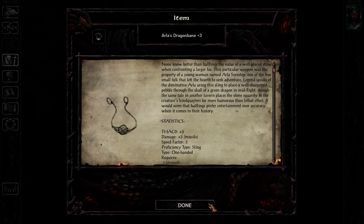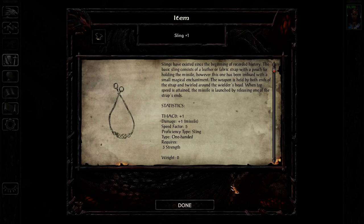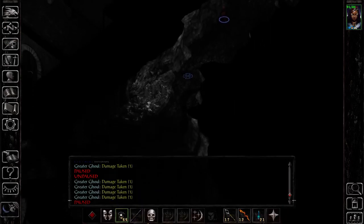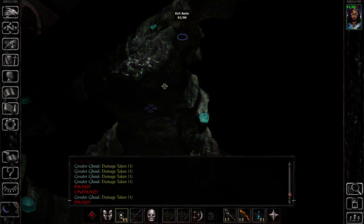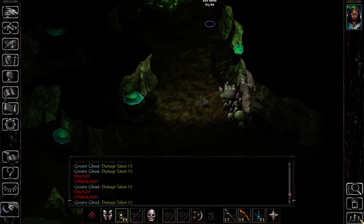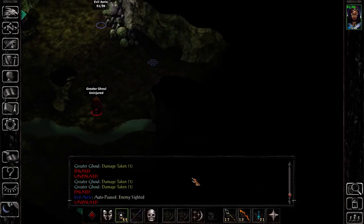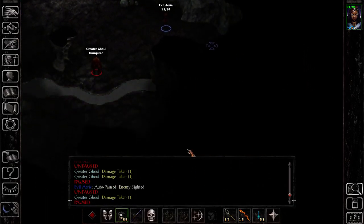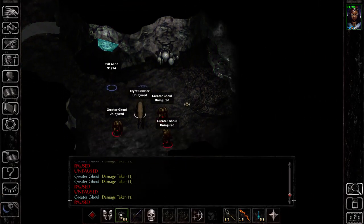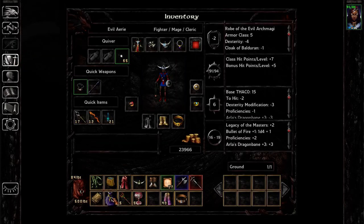This is a huge upgrade to what we had, obviously. I might as well stay like this for now — we're not gonna fight anyway. I'm wondering where the wand of monster summoning was again; I definitely need to grab that too. But I have to go back in that direction anyway so that's not a problem. Did I get the wardstone? Yeah, I got it, okay nice.